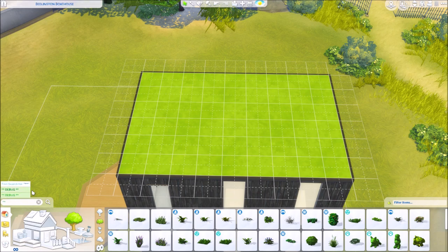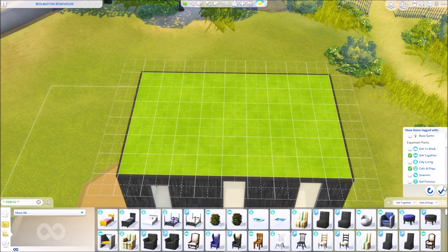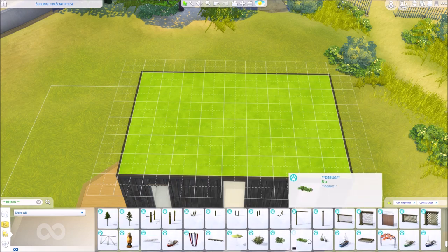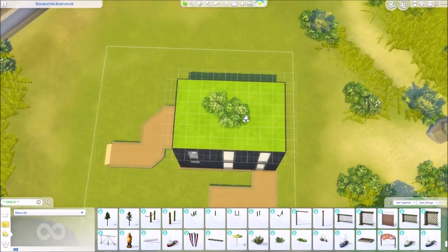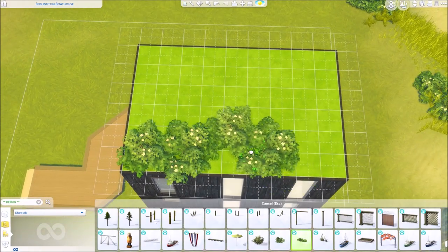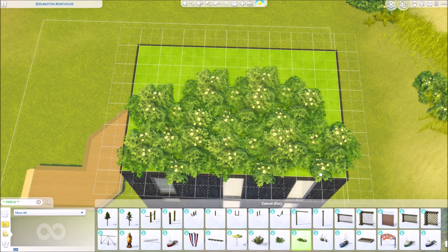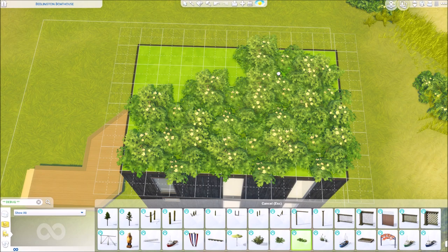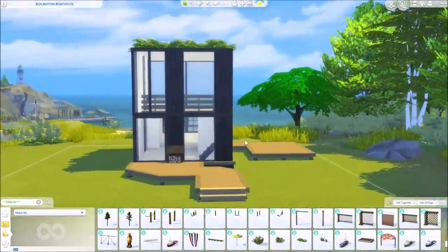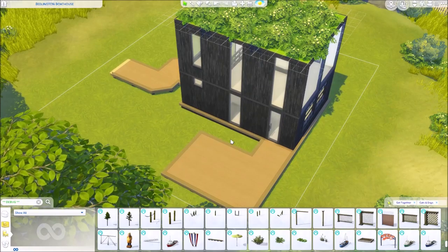I typed it in correctly this time. If you have the Get Together and Cats and Dogs packs, filter by those — they have some really good world items. Their worlds are beautiful. I always go for these because the base game ones look very green, and these are a little bit less green. Let's add some greenery — this is a good way of breaking up the shapes of modern homes. It's easy, simple, and clean, and it adds a lot of texture. We'll actually make this side a green wall.